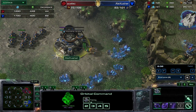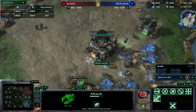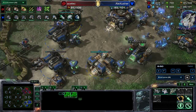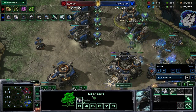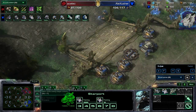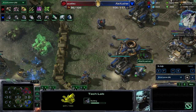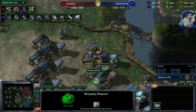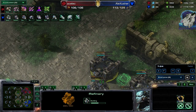Especially versus Terran, because of the MULEs — you can see in the income tab that's a really huge impact. More MULEs coming down. We also see the armory and more starports than usual — a second starport. I'd imagine this is for the Liberator, Terran's new unit, which has good splash anti-air and a nice anti-ground attack. The anti-ground mode requires 200/200 research and an armory first — very expensive, not an early game upgrade, but in the mid to late game this unit can be really, really good.